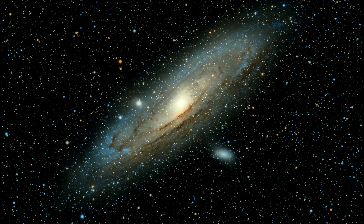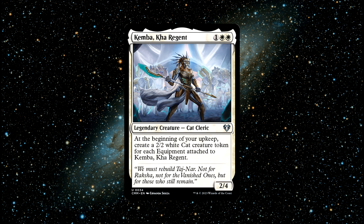Number 6: Kemba, Kha Regent. A legendary cat cleric creature that costs 2 white and 1 generic mana to cast. She has 2 power and 4 toughness and says: at the beginning of your upkeep, create a 2/2 white cat creature token for each equipment attached to Kemba, Kha Regent. This card used to be a rare but has since been reprinted as an uncommon, dramatically dropping the price. This legendary creature has always puzzled me — she looks so good and she is so good. Very powerful indeed. But I never see anyone running her in the 99 or as a commander. It's a real shame.